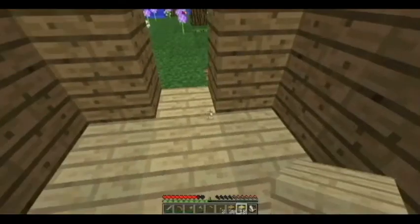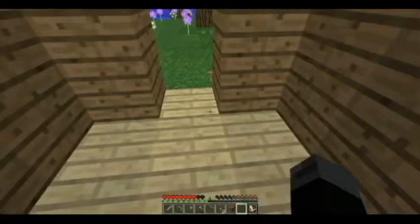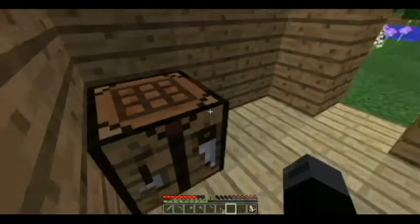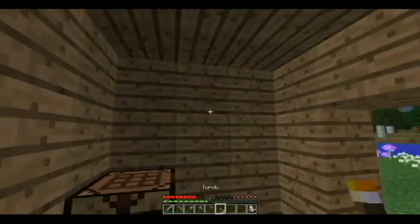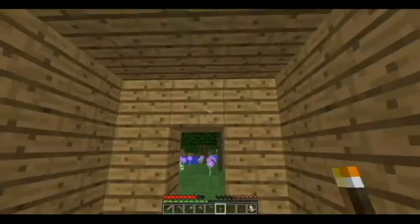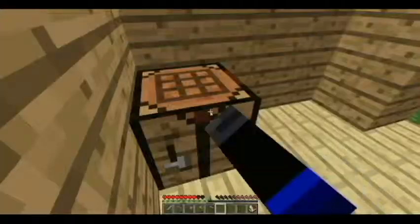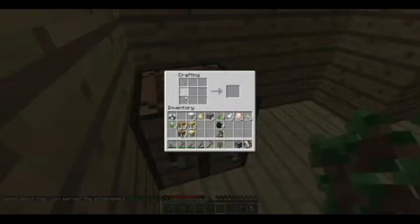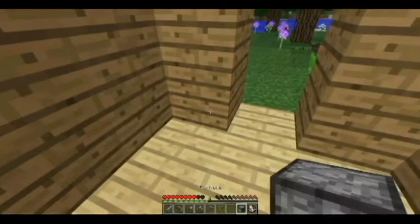Now that we have this floor set up, we're going to want to get established. Place down your crafting table. You're going to want to get some food cooking — to do that, you're going to need to make a furnace. As you just saw, you put cobblestone around the edge and ignore the center, and boom — you have yourself a furnace. Place it however you want.